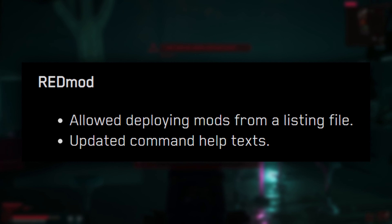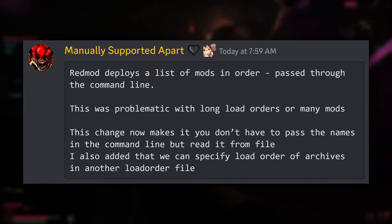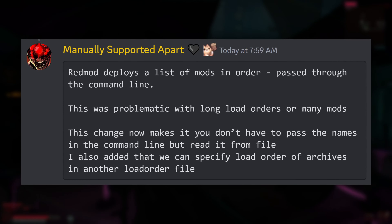They also made some improvements to Redmod with this update, as they have now allowed deploying mods from a listing file and have also updated command help texts. According to folks in the Cyberpunk modding Discord, Redmod deploys a list of mods in order passed through the command line, which was problematic with long load orders or many mods. This change makes it so you don't have to pass the names in the command line but can read them from a file, and you can also specify load order of archives in another load order file. So really, they're just ironing out one of the flaws Redmod had once you started installing more and more mods. I really hope we still get to see some upgrades to Redmod with the release of Phantom Liberty, but we'll have to wait and see.